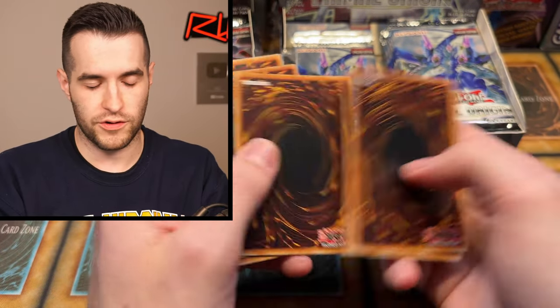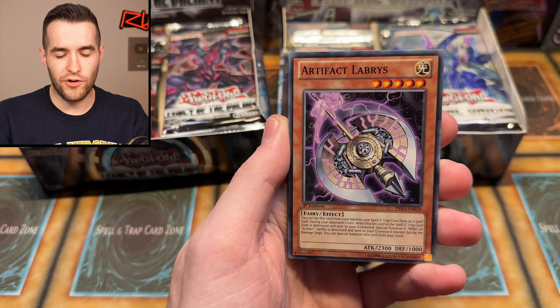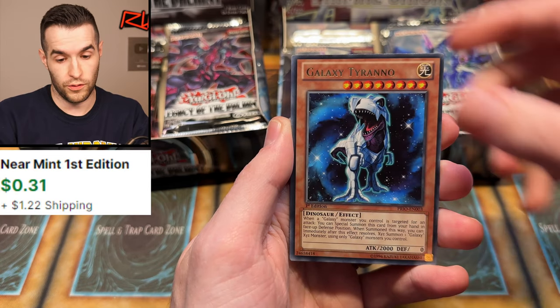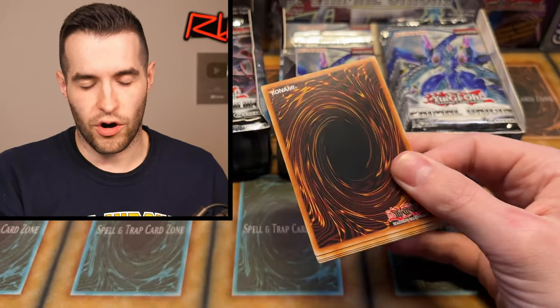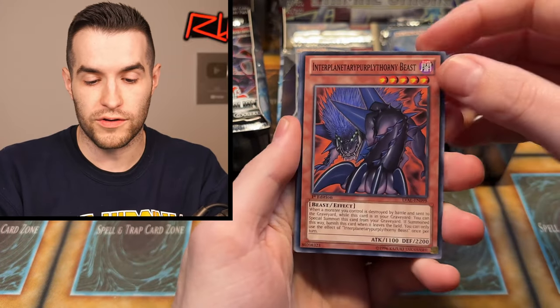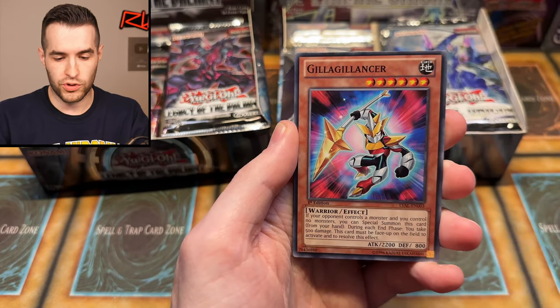Good thing is we should have multiple of everything because we have two different boxes. We have Artifact Fallen Knight, Sylvan Waterside. I haven't opened these sets a ton compared to a lot of others. With old-school sets we've opened a ton because I'm always looking for them. With new sets we opened cases and cases. This era — Zexal and Arc-V and stuff like that — I never really opened a crazy amount, but I visit them sometimes to get the ghosts.